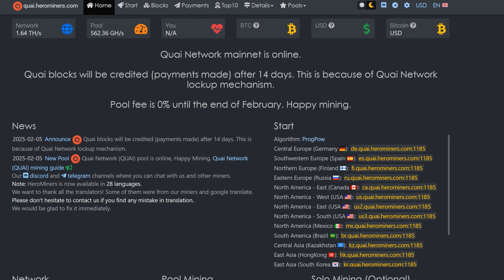As of a few hours after this video releases, all pools will be live on mainnet. Note that transactions don't start for 14 days from genesis — Kwai block credits and payments will be made after that due to Kwai's network lockup mechanism. There was an early pre-mine for around 20 node wranglers. Hero Miners is running zero percent fees until the end of February. Choose the stratum closest to you for lowest latency — I'm going with US West.